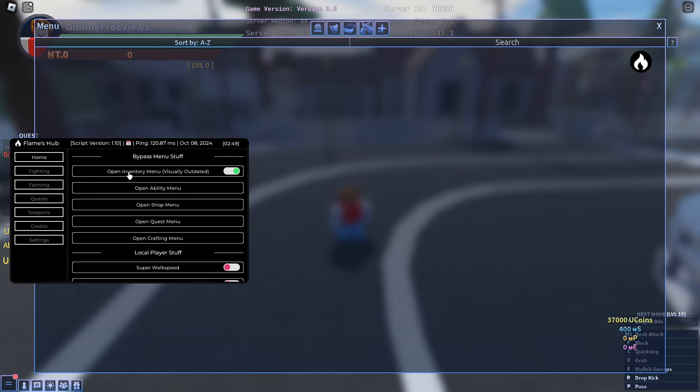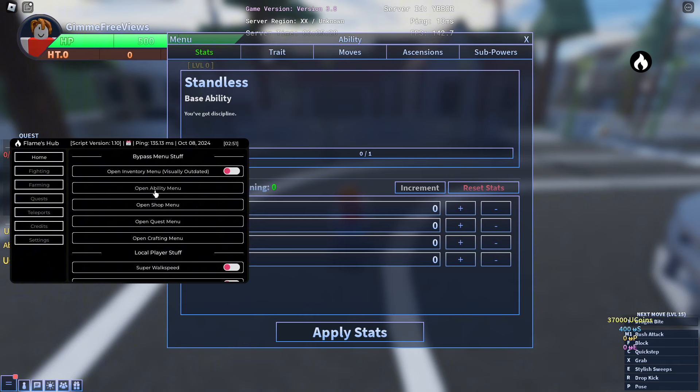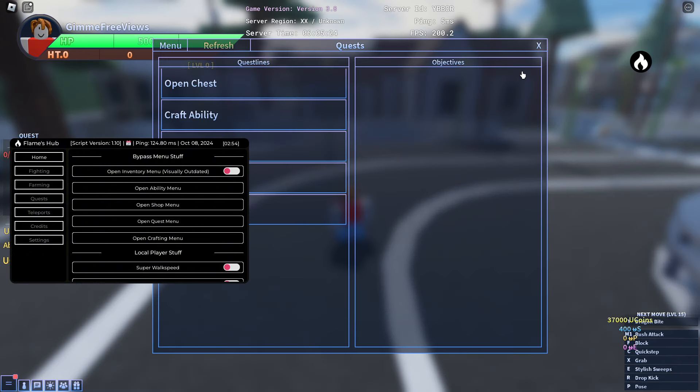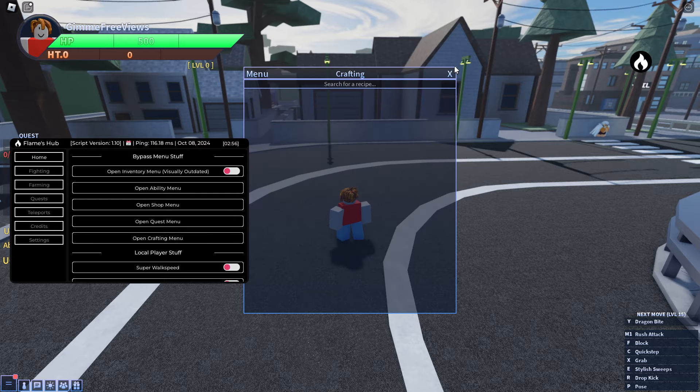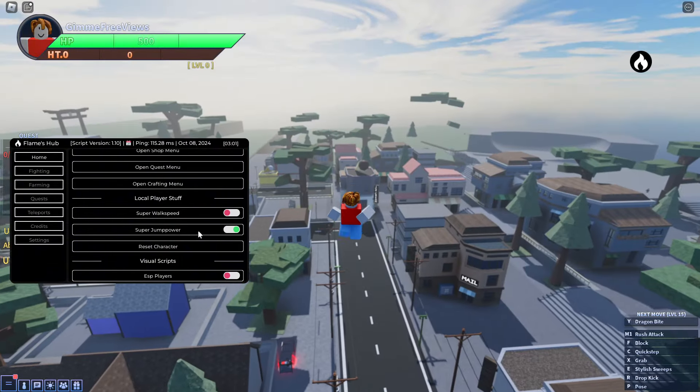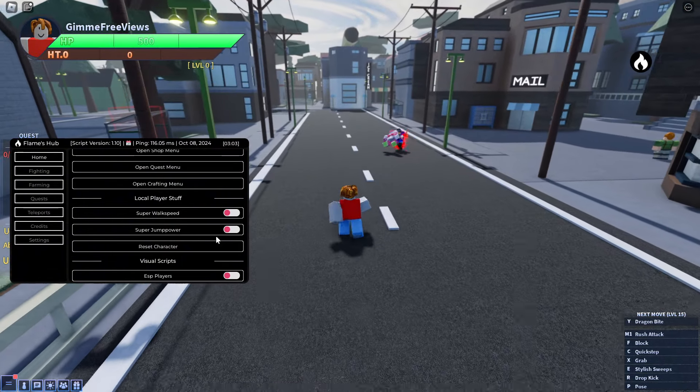In the home tab we've got a bypass menu. We can open inventory, open ability, open the shop, the quest and the crafting menu, so you can go ahead and navigate those. Then we've got local player options like super walk speed, super jump, and we can reset character.